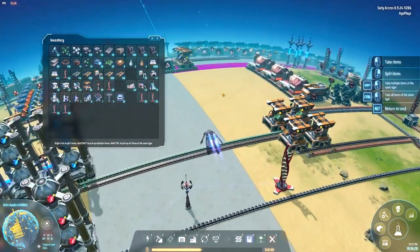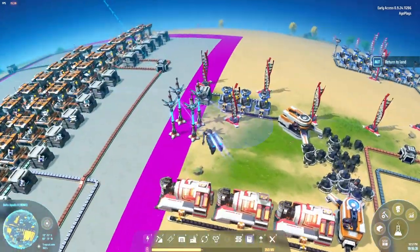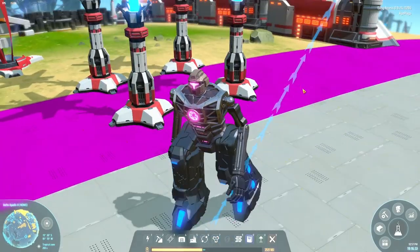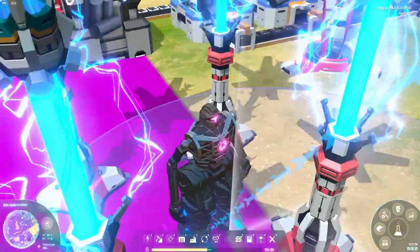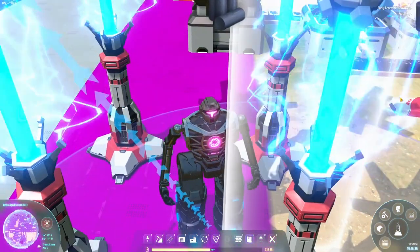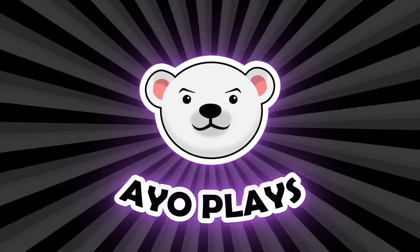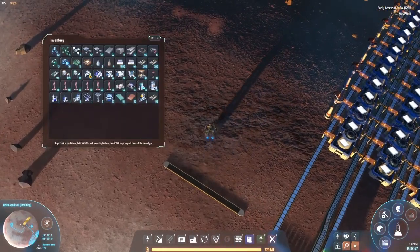Now we have a supply of titanium — well, not yet, we still have to set up the other station. Before we go, let's make sure we have enough power and charge first. I've made this mistake plenty of times: going off to another planet with an empty battery and not enough power. We've figured out the perfect spot to place the station.